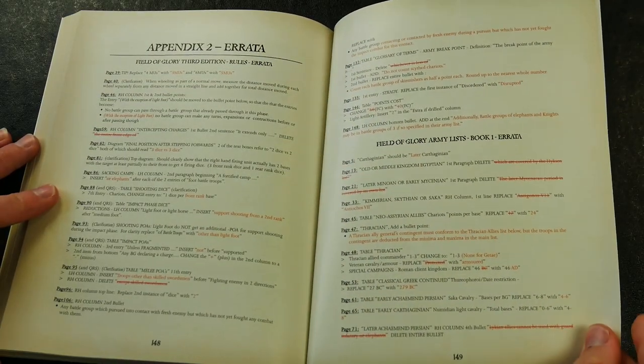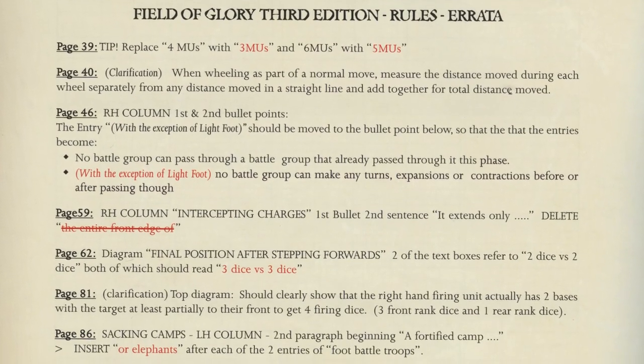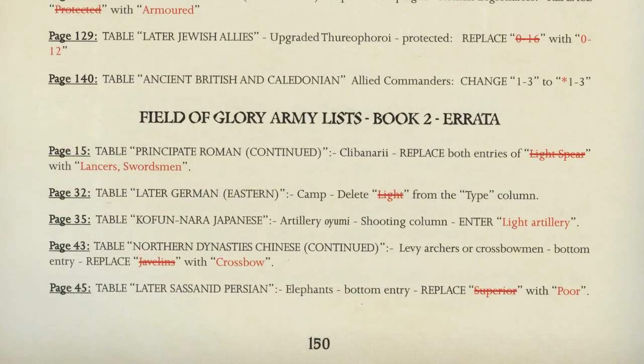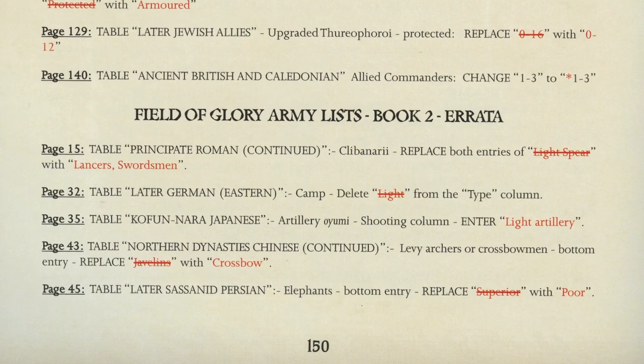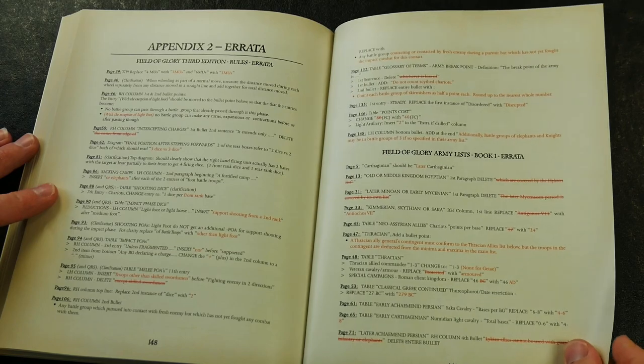Next comes a series of appendices, including the all important errata that need clarifying in most rule systems. There are changes and clarifications for the 3rd edition rulebook, plus the Book 1 and 2 army lists, all easy to reference for the books concerned.